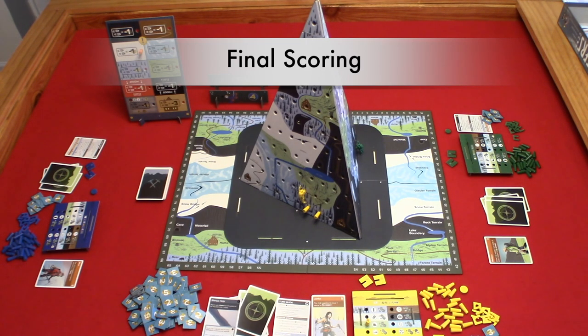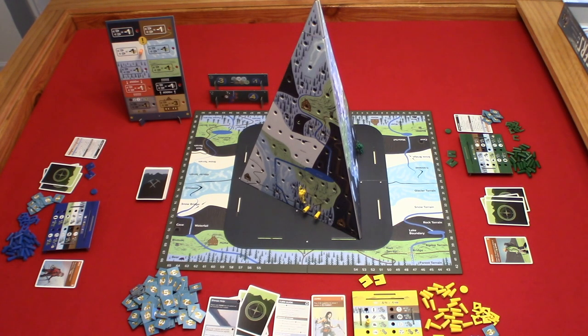Then we move to final scoring, which takes four to five steps. Place your score tracker at zero. Step one: count up your completed climbing routes. Step two: score one point per piton and climber on the mountain. Step three: score the bottom section of completed event card goals. Step four: score the global milestones and goals. Step five: subtract your sabotage points. The player with the most climbing points is the best Mountaineer and wins Mountaineers.